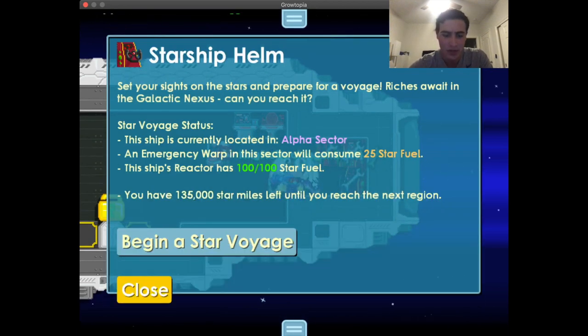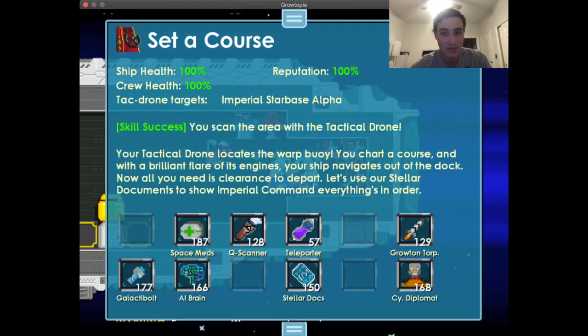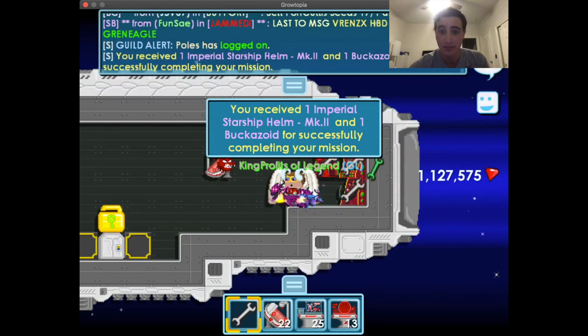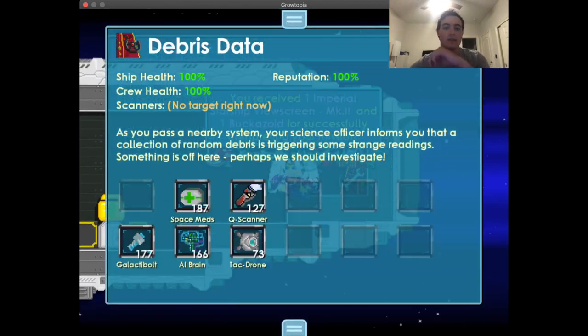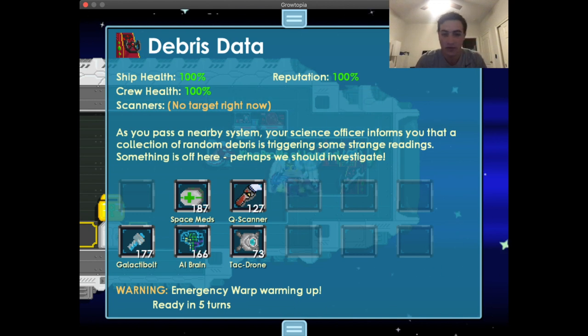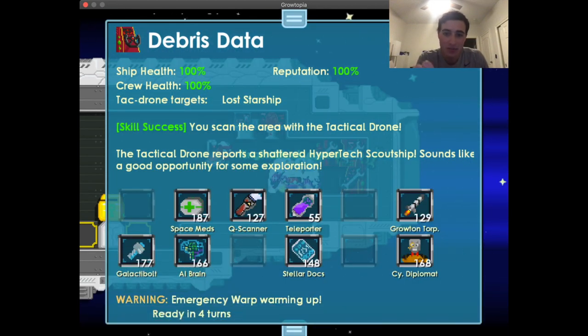The beginning mission is very straightforward — it tells you exactly which tool to pick. For example: use a Tactical Drone, then press Stellar Docks, and you just did your first mission. Here's another one: if we think logically, the Tack Drone would scan the area for us to figure out what's going on, so most of the time we choose Tack Drone as the first tool.